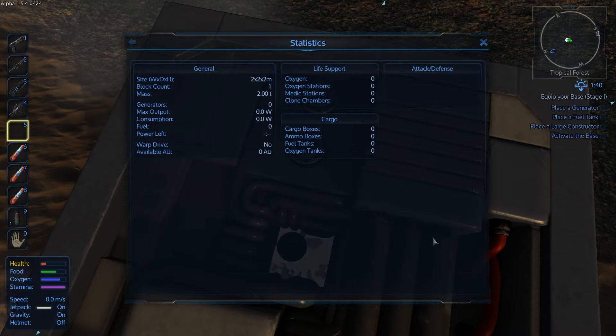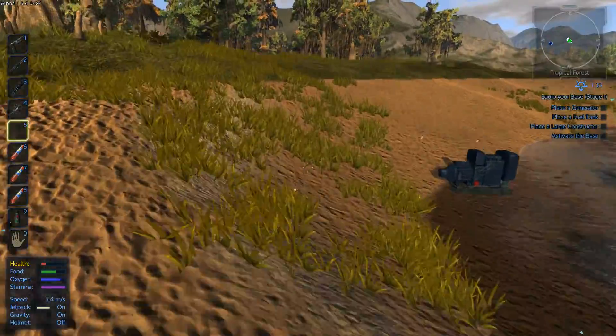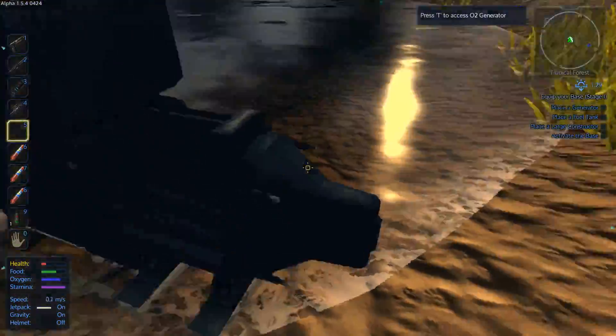There's even statistics on it. Whoa, this is so cool. There's life support, oxygen stations, medical stations, clone chambers, cargo, ammo boxes, fuel tanks, oxygen tanks. I don't know if you can actually get oxygen while being inside of it, unless that's something new. Before, you actually had to physically go and get oxygen. I don't think there was a way to just breathe in the oxygen, but that might have changed.